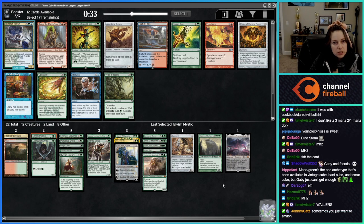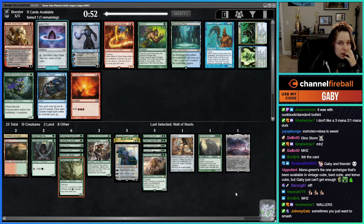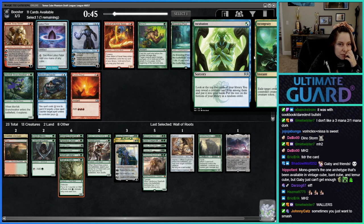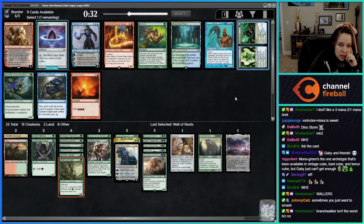I think we take Wall here. Breeding Pool — nothing else. Merfolk Branchwalker — I don't think we want to play this card. 'Look at the top five, may reveal a creature card, put it into your hand, put the rest at the bottom.' Or Rapid Hybridization for three mana — not good.